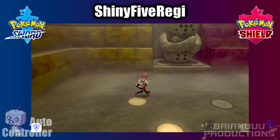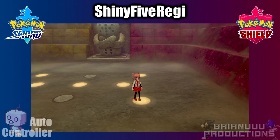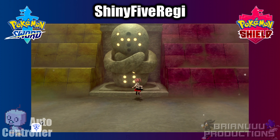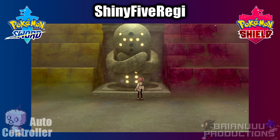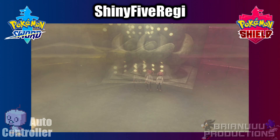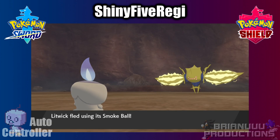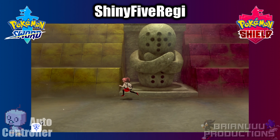For Regi Eleki and Regi Drago, you must have battled them at least once and run from the battle. That means you will have to pick the Regi you want and talk to the giant statue at least once, since there is an extra dialogue confirming if you want to choose the Regi. After running from the battle, you can start the program.